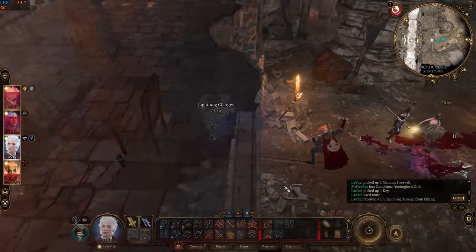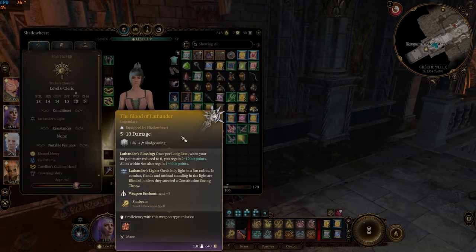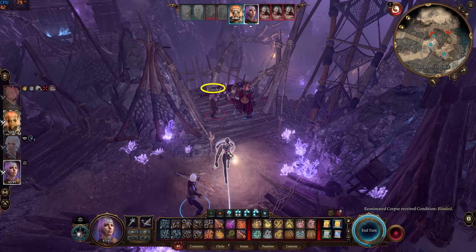But this appears to be bugged at the moment. Lathander's Light illuminates a 6 meter radius with Holy Light. This blinds fiends and undead unless they succeed a constitution saving throw.